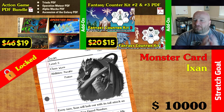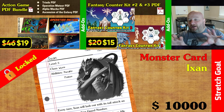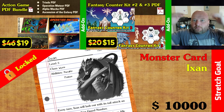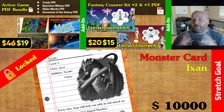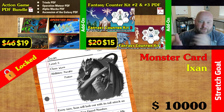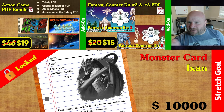You can get all that for $19, and the Fantasy Counterkit numbers 2 and 3 in PDF form for only $15. With those add-ons, it'll be easier to grow the funding total and unlock more promo cards for everyone. I definitely think we're going to hit $10,000, so everybody's probably going to get Ixien pretty easily. Just keep the momentum going, because I would love to have the problem of creating new cards. Thank you very much — click on that link, and I'll see you next video.